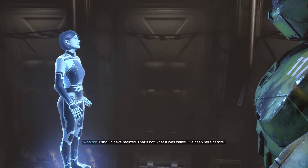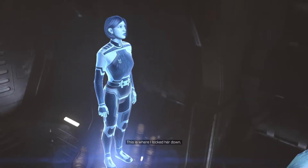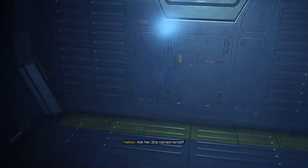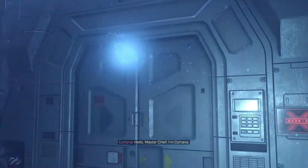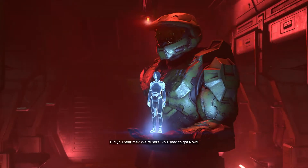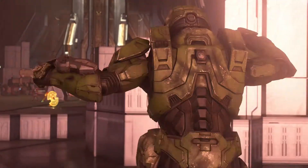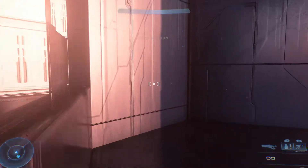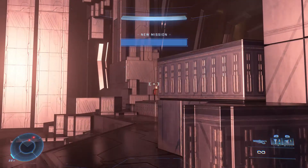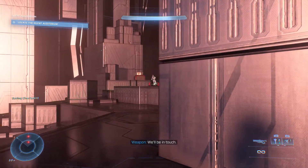As we go through some narrative dialogue — 'I've been here before. This is where I locked her down. This is where Cortana died.' — as soon as I gain control here, I'm going to grapple off to the right, because there is a White Elite out there with a Sniper, and he can camo. So what we want to do is get him early, like right there.